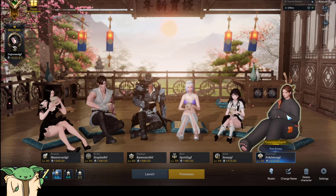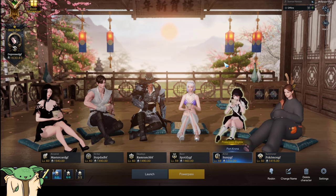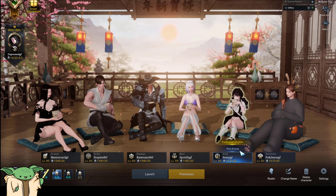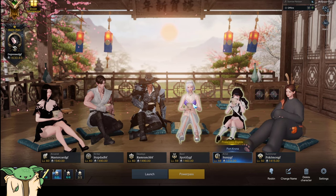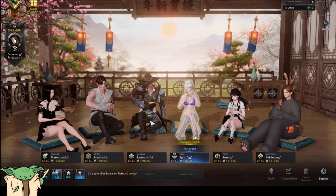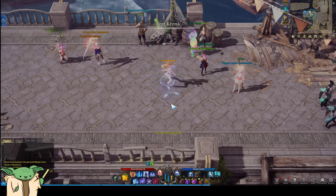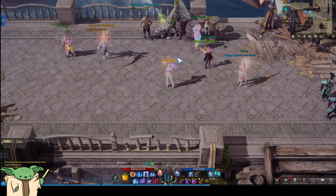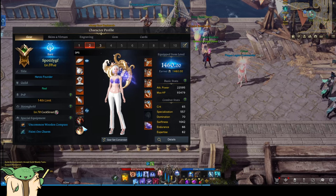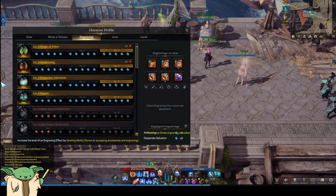Coming up to the third page, this is where we start seeing the neglected or abandoned characters. The Summoner is the last character I power passed - or I think it was Artist - as you can see they're both at 1415, which is from the South Verne power pass. My Bard I actually did get up to this point and she has like a 4-3 build. I'm not a horizontal player - I only had like 30 island souls and that was because I needed 20 for the skill point potion.